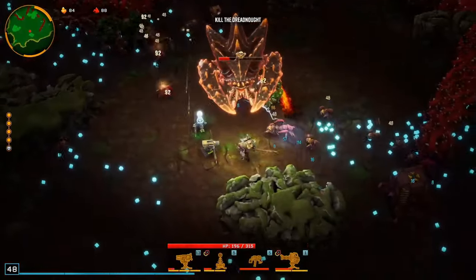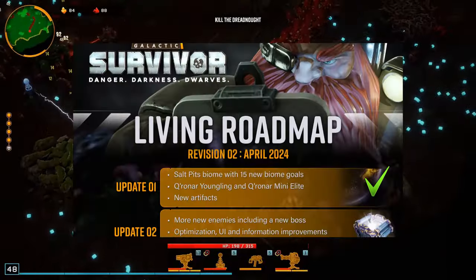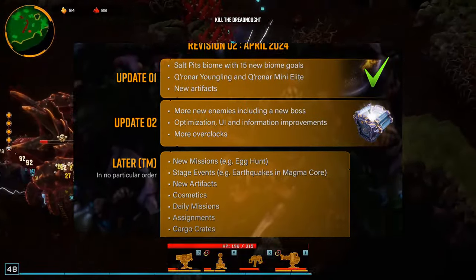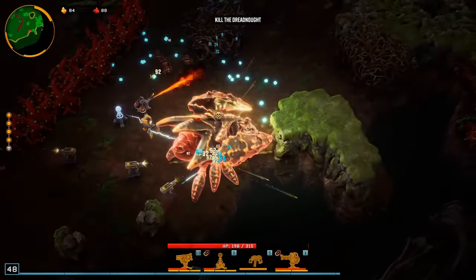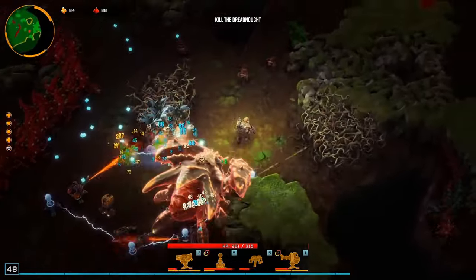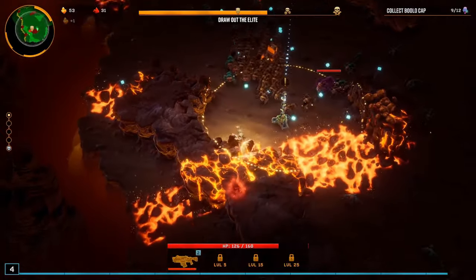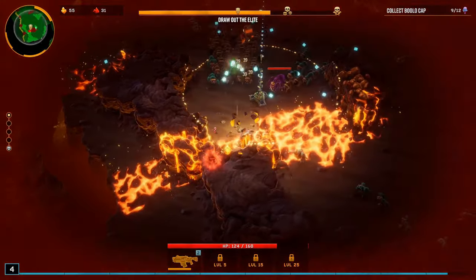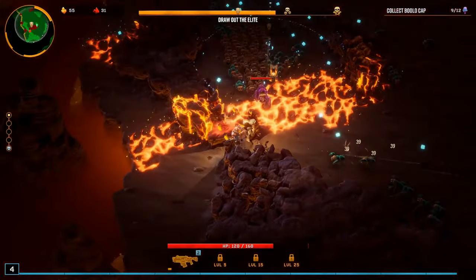Lack of boss variety is my final flaw to mention. This is due to be addressed in the roadmap, which you can see on screen right now, but at present there is only one boss who shows up at the end of every run — he's clocking in some serious overtime. I do look forward to seeing which Deep Rock Galactic enemies will start showing up here, but for now each run feels like it's ending with a little bit of deja vu.